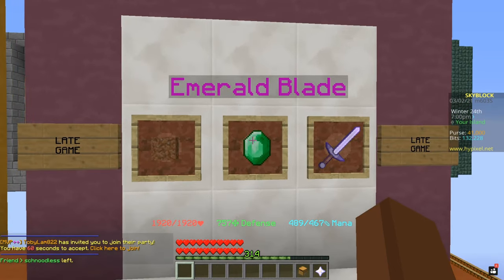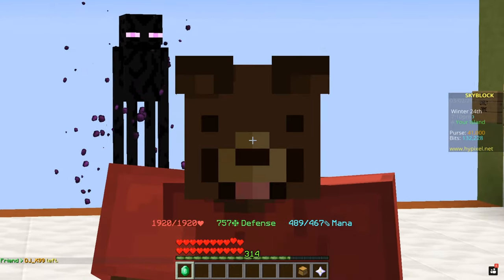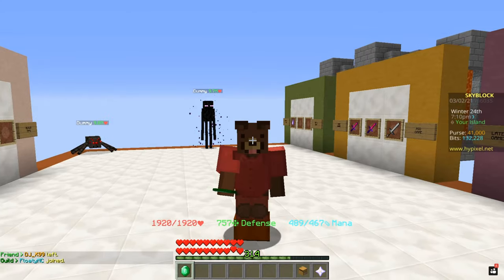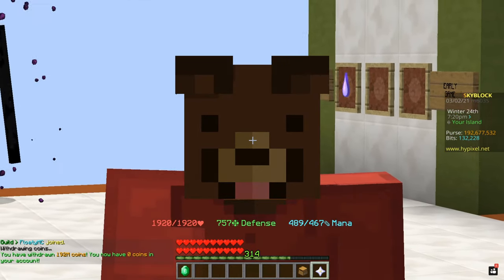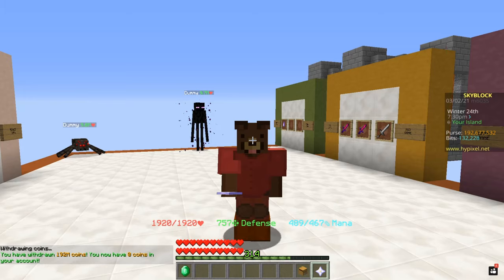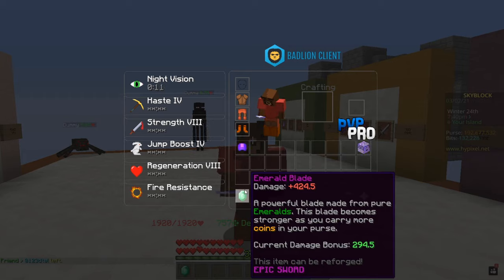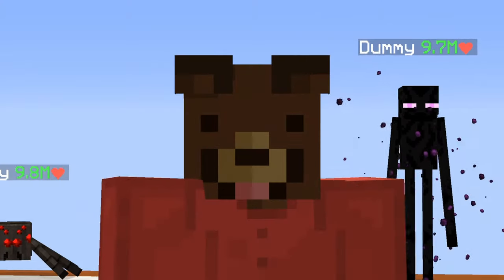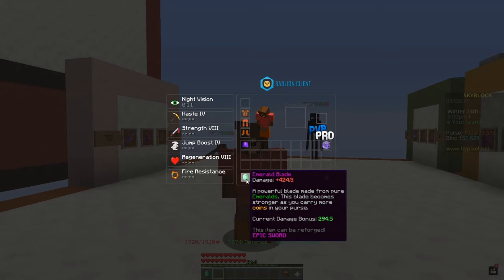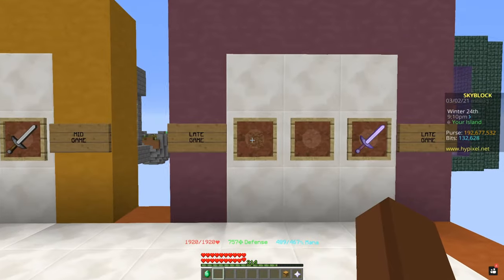The next item, the Emerald Blade, requires you to have quite a bit of coins in your purse for it to actually be good. The base damage is only 130 and it costs only 350,000 coins, but how many coins you have in your inventory really makes this weapon different. As I mentioned, the base damage is 130, but with 192 million coins in the purse the damage becomes 424. You need a lot of cash for it to be good — if you have around 500 million coins it's definitely worth it, but with only 200 million coins it's wiser to go for the Giant Sword.